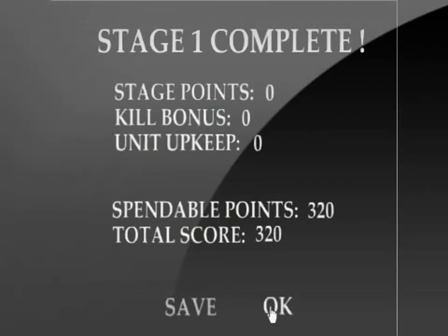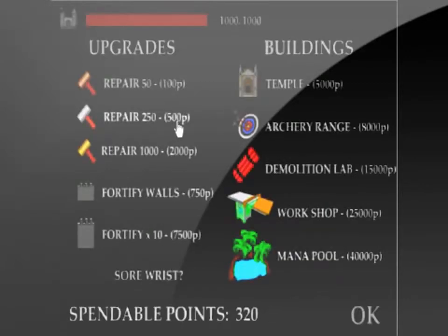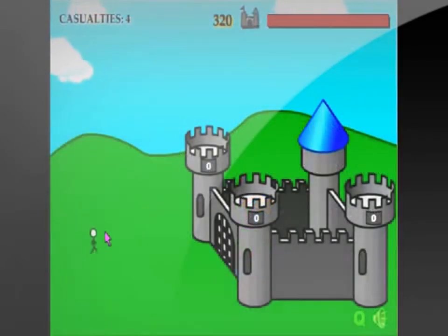So your kingdom is under attack and you must defend your kingdom from the attackers. In order to defeat the attackers, you have to pick them up and toss them in the air.